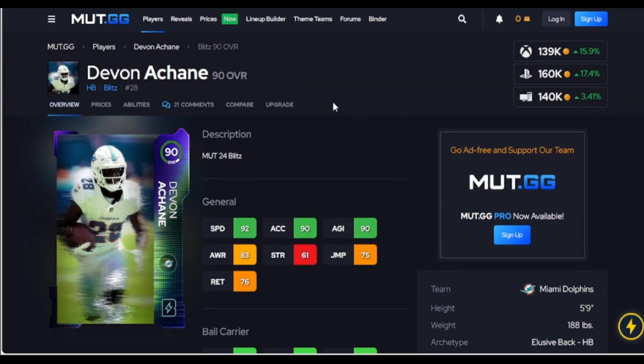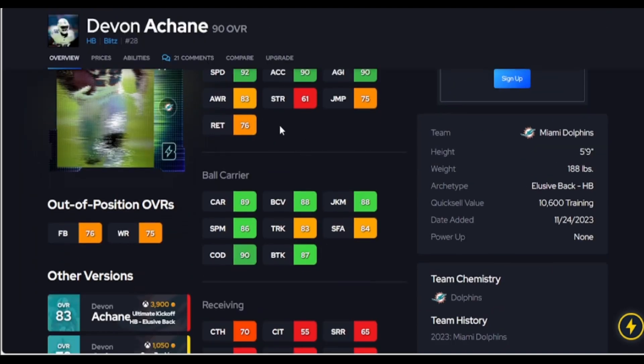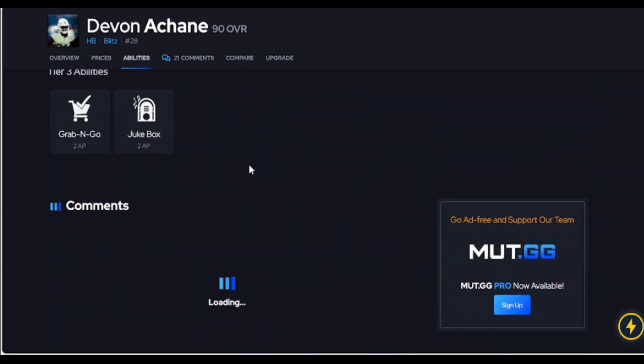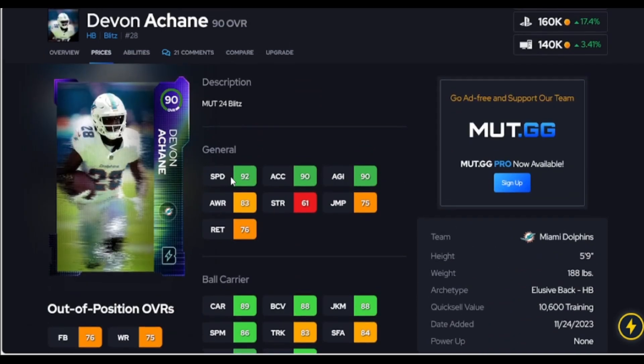For a speed running back, here you go — 139k for 92 speed. The next step up is very expensive, and other cards at 92 speed won't be in this price range. This guy can get to the outside, has good COD, 85 break tackle, hits a threshold — of course not the 90. Under 200 pounds he will get ran over, so do not run him up the middle. He does get Juke Box, which is great.